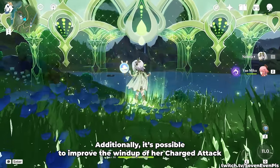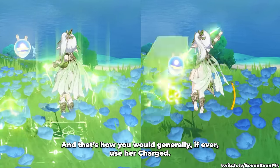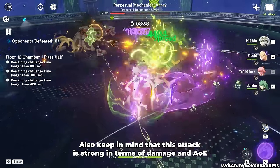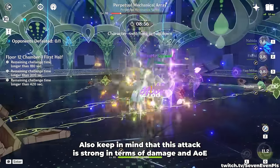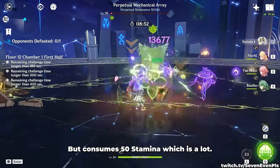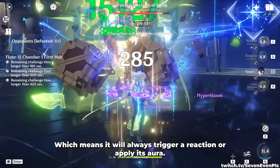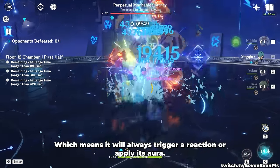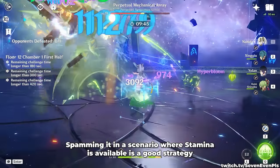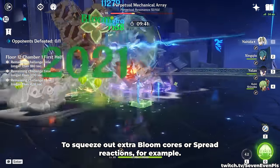It's possible to improve the windup of her charge attack by performing any normal attack just before it, and that's how you would generally use her charge attack. Also keep in mind that this attack is strong in terms of damage and AoE, but consumes 50 stamina, which is a lot. Like most other charge attacks, it does not have any internal cooldown, which means it will always trigger a reaction or apply its aura. Spamming it in a scenario where stamina is available is a good strategy to squeeze out extra bloom cores or spread reactions.